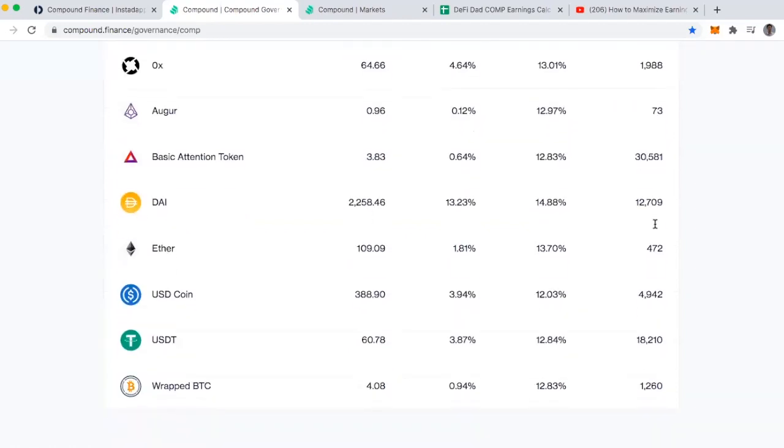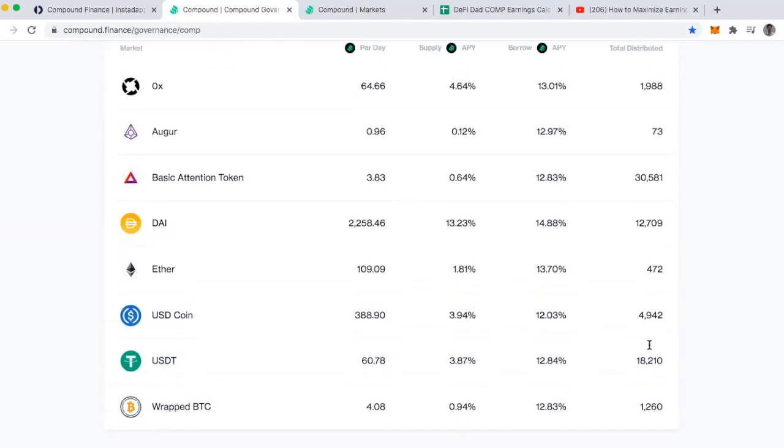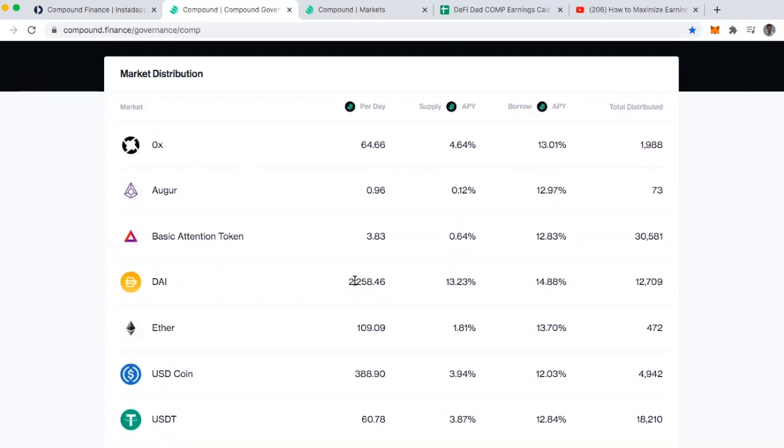You can see here the total distributed. At this point in time, a little over 30,000 COMP tokens have been distributed to BAT lenders and borrowers. In the DAI market it's only 12,000, and 18,000 COMP tokens have been distributed to the Tether market. Now DAI is leading the race in terms of those earning the COMP governance token. The number 2,258 is how many COMP governance tokens are being distributed to lenders and borrowers in the DAI market, split 50-50 — so about 1,130 COMP tokens to all lenders and 1,130 to all borrowers.